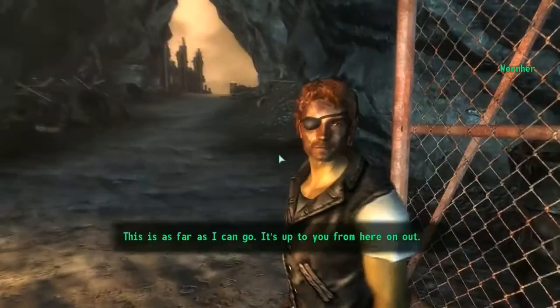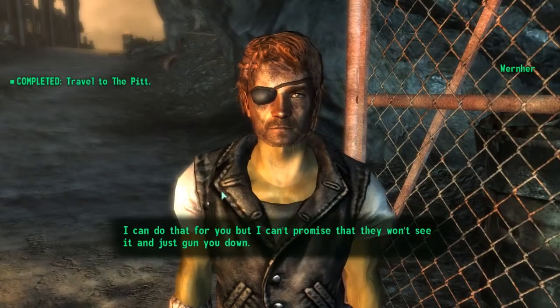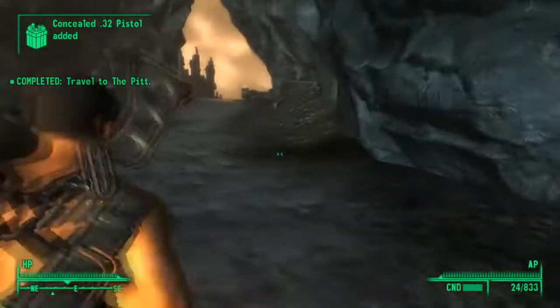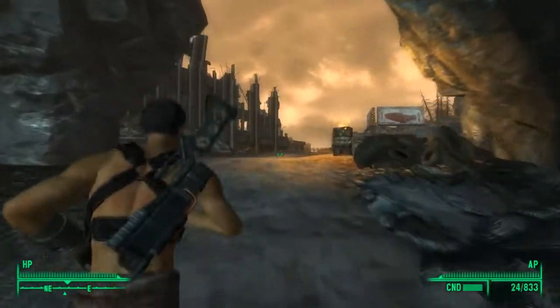He will unlock it — then talk to him. I'll take the gun. He didn't find me there. You'll get the concealed .32 pistol or the concealed switchblade.